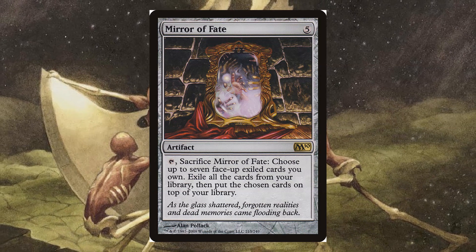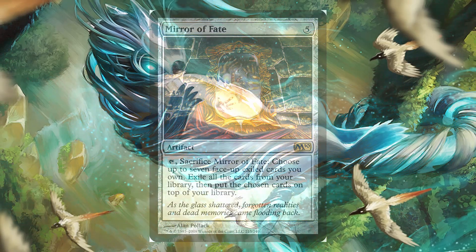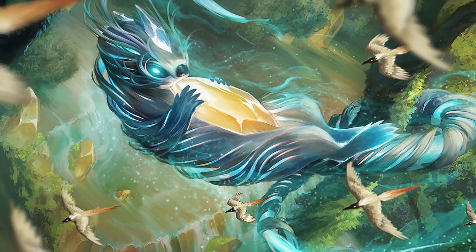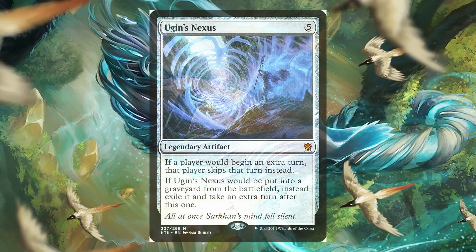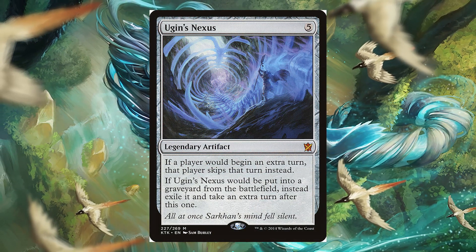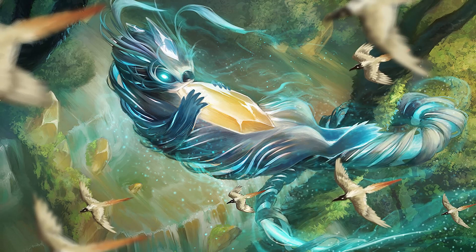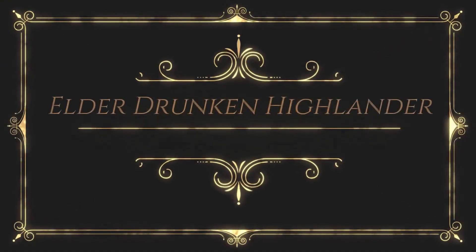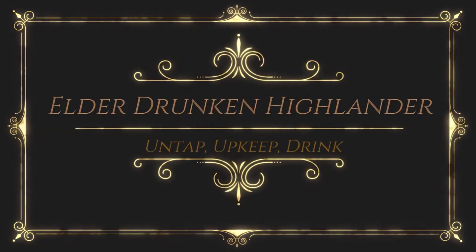Repeat this process until you either win or you get bored. So what do you think? Would this be something you'd jam in one of your decks? Would this be better in monocolor with Ugin's Nexus? What other ways could you abuse Mirror of Fate to win the game? Let us know in the comments. Also, if you enjoyed this video, share it with your friends. Maybe even subscribe. We'd really appreciate it. Stay janky, my friends.